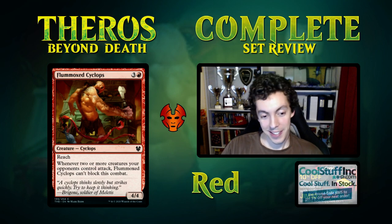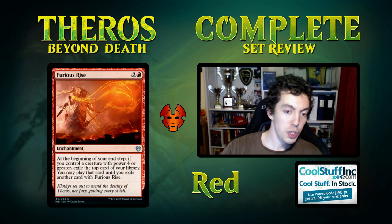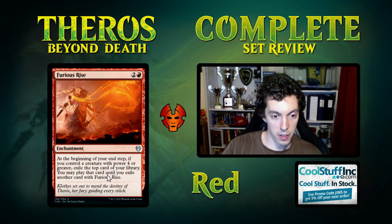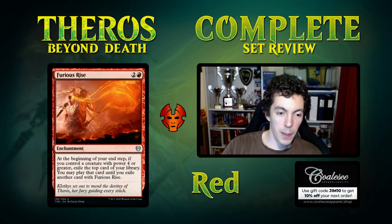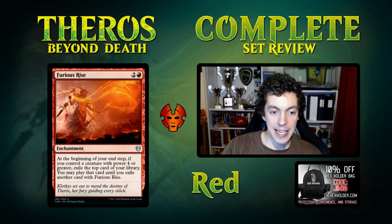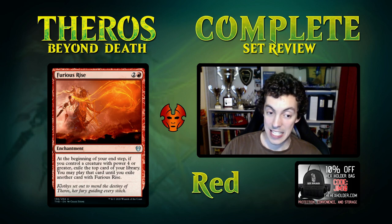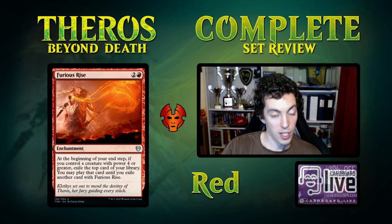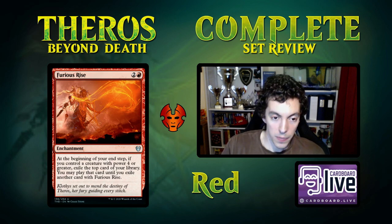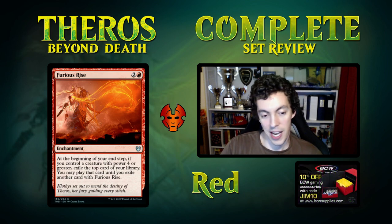Furious Rise is two mana enchantment — at the beginning of your end step, if you control a creature with power four or greater, exile the top card of your library and you may play it. This card is pretty bad. We've seen this enchantment in green many times and it's often just a slow draw-a-card effect that does nothing a lot of the time. Unplayable in constructed. In limited, your deck has to have a lot of four-power creatures, and even then you should just win with those creatures.